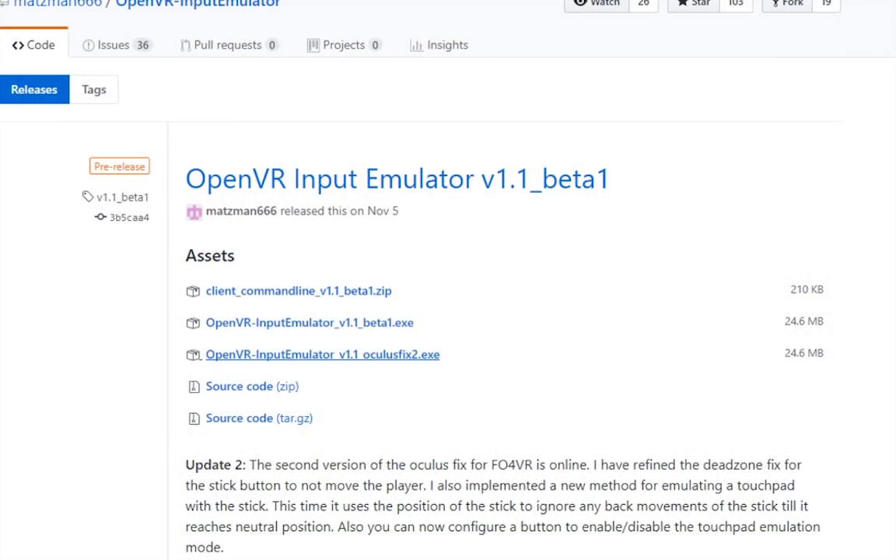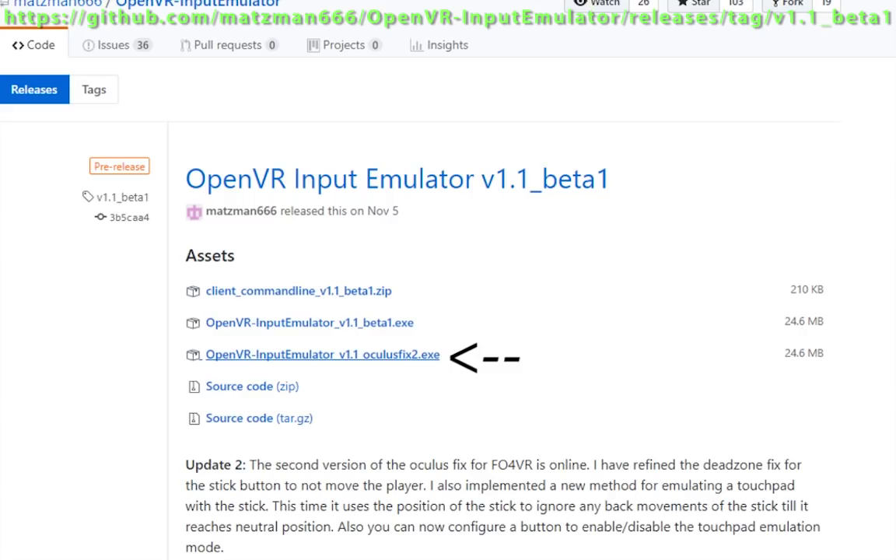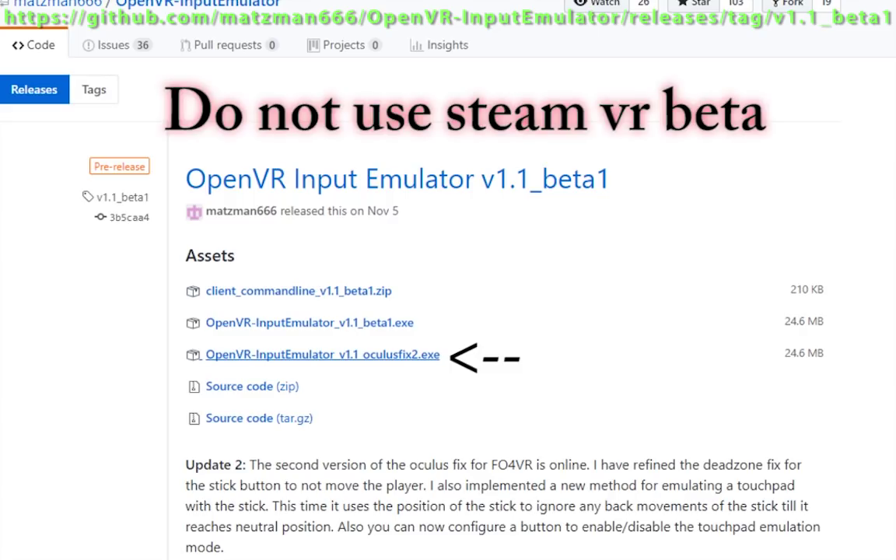First, you need the OpenVR Input Emulator — the latest one that says Oculus Fix 2. You can find the link below, so just install that. Make sure you do not have SteamVR Beta, because apparently it does not work with SteamVR Beta.